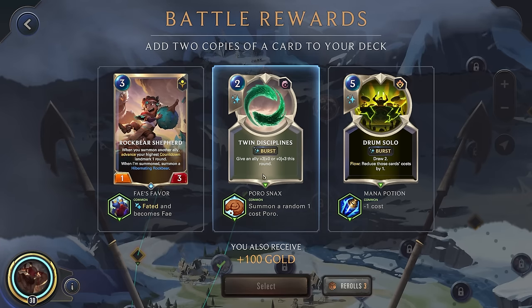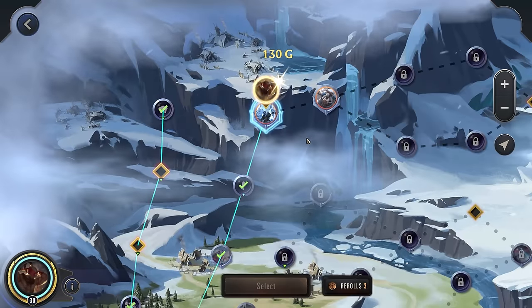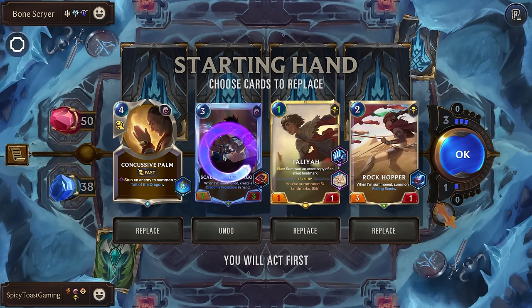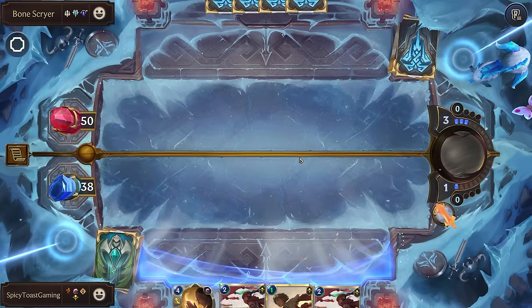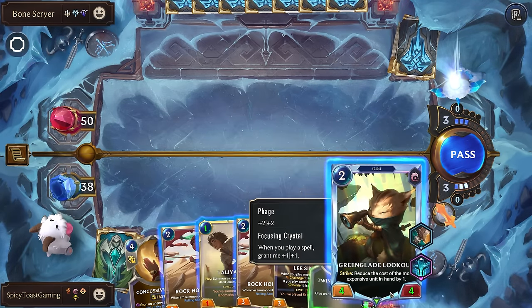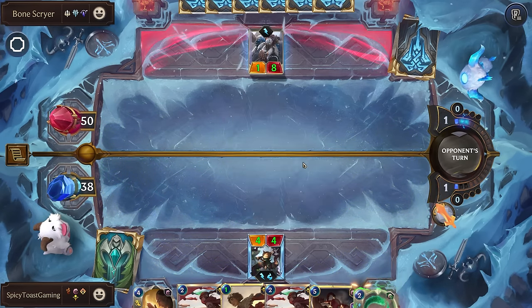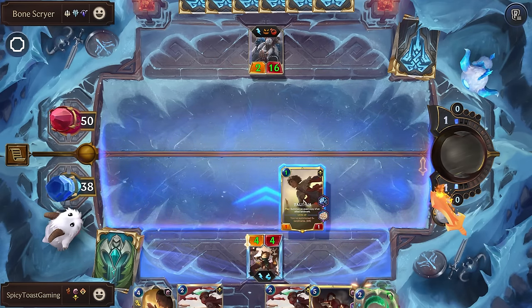Horosnax is definitely interesting. Would have loved to get some cost reduction on this, but not bad. Alright, Bonescryer and All Things Grow Cold. I will actually hold on to the Concussive Palm — I feel like it might be pretty important here. So we could drop the Rockhopper. I think the Greenglade Lookout being able to scale up from all of our spells could be pretty good. We could drop Taliyah — might as well.